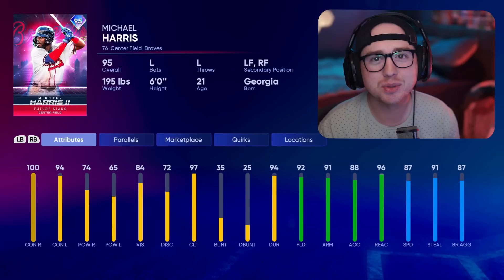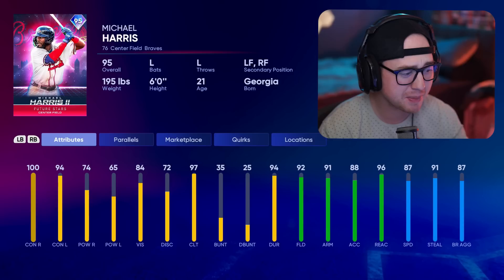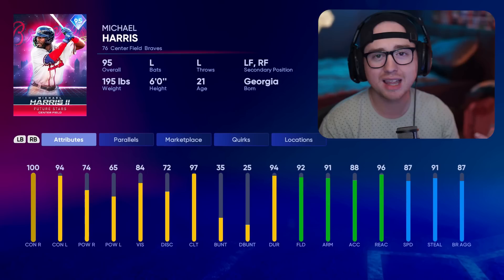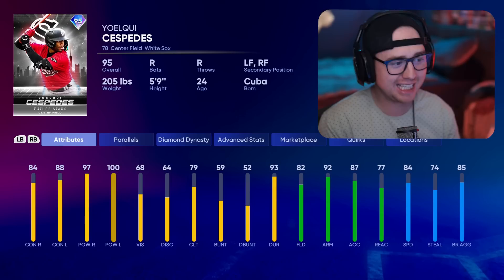Last one in the NL East is Michael Harris. He's going to bring fielding and speed, but he lacks on power — even paralleled up, he'll be under that 80 power threshold. He doesn't come in with a great contact rating either. Not a bad card by any stretch, but there are a lot of outfield options already in this game and in this program, so Michael Harris would be my last pick from the NL East.